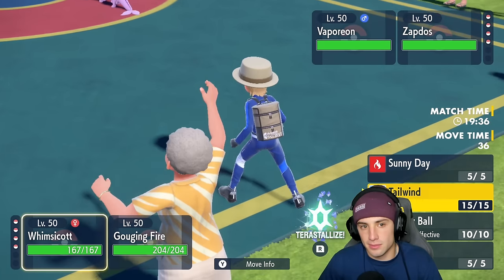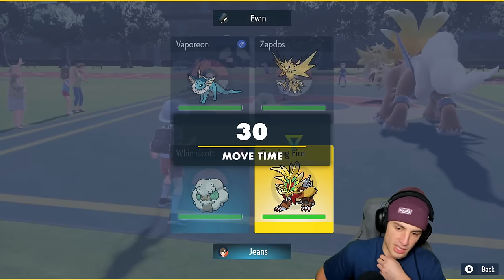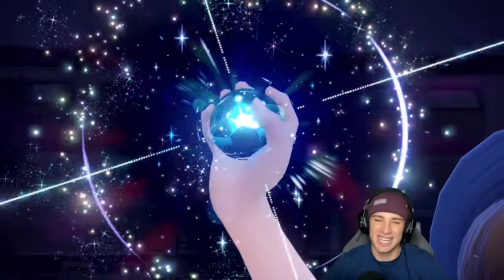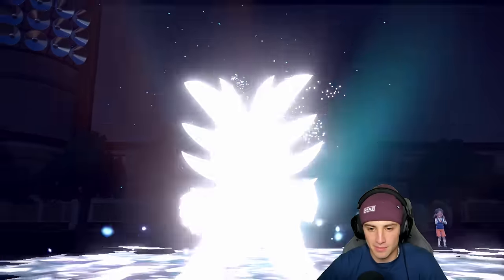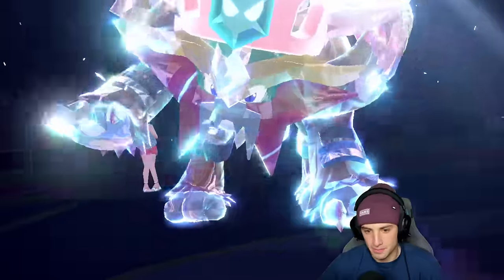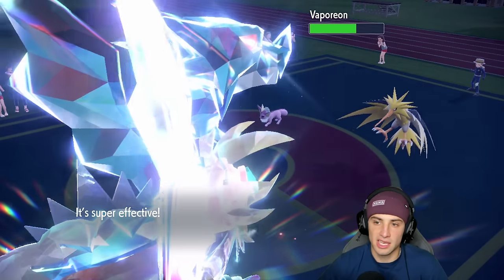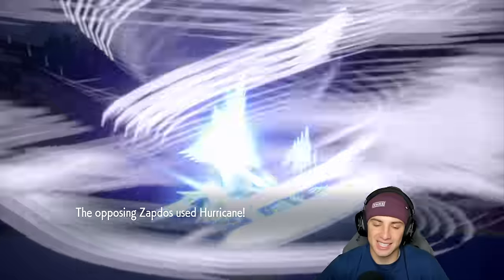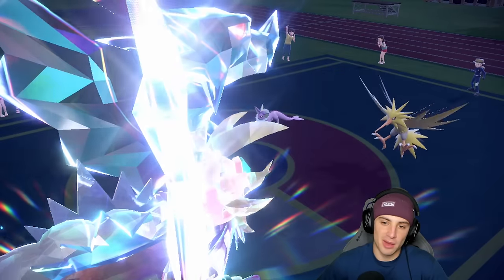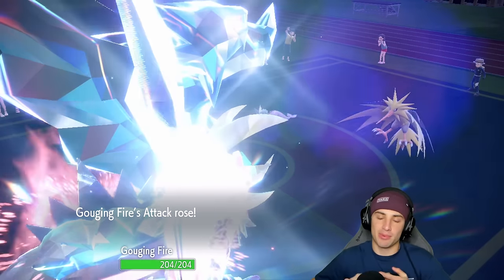I could set up tailwind but I think I'll just go Energy Ball alongside Dragon Dance with the Tera type — that's solid. Maybe I should have set up a tailwind because Hurricane could be a problem onto my Whimsicott, but I think we're fine. I Terastallize Gouging Fire and throw an Energy Ball with Whimsicott. Energy Ball does a decent chunk of damage, Hurricane flies into Whimsicott — that's what I was worried about. Yeah, definitely should have set up a tailwind.